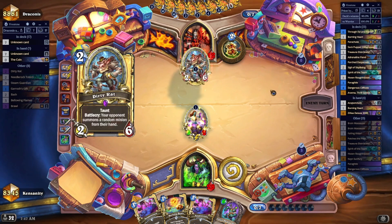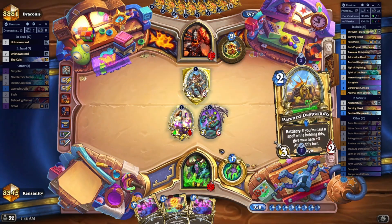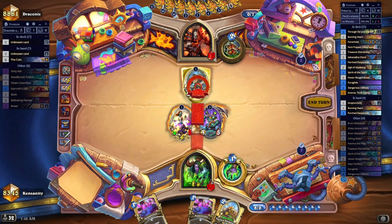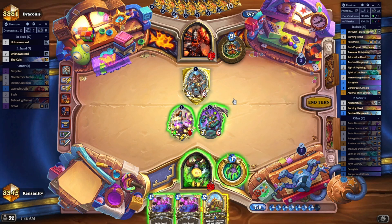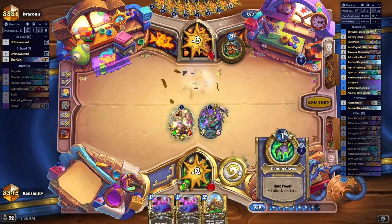He has to use Bellowing Flames, which means one minion will stay alive. Fortunately it's the Brain Masseuse, and you get the situation here — it's just crazy that this is lethal. This is why I like Parch Desperado in the list, because it gives you the necessary burst off of the hero power. Look at that.